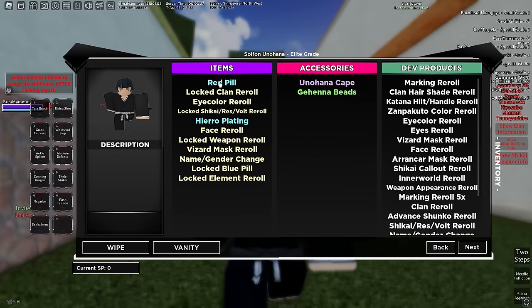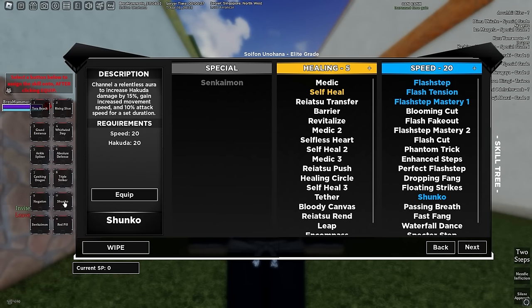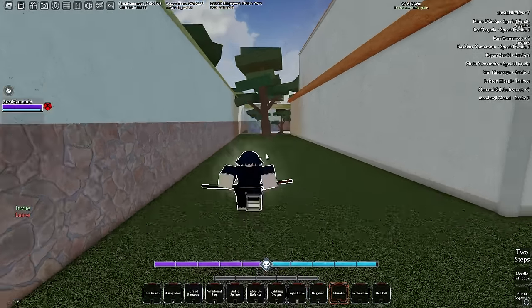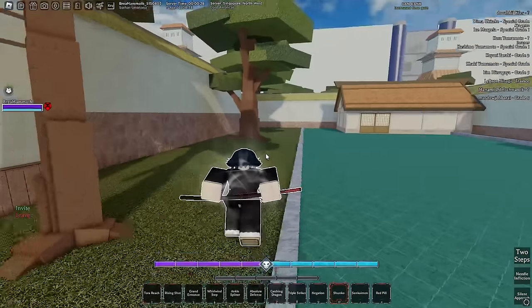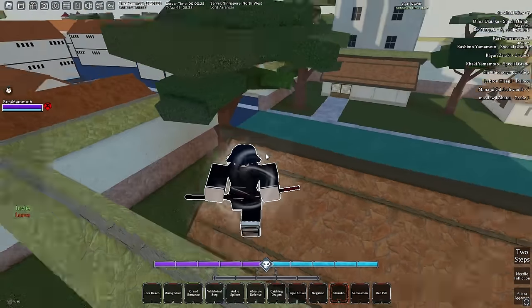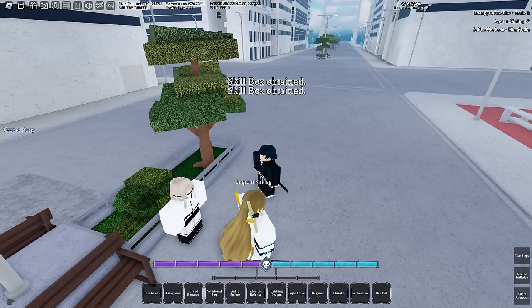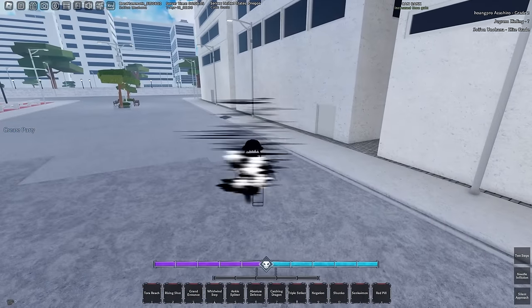We finally managed to get Elite Grade. Popping red pills now. We also need to get Shunko, so let's learn the skill. Zero is my Shunko — I've never actually used it before. We get some buffs and we are actually faster. We managed to get it. Now we need Advanced Shunko before going for the bankai. First though, I want to grab some skill boxes from KT on my other account.